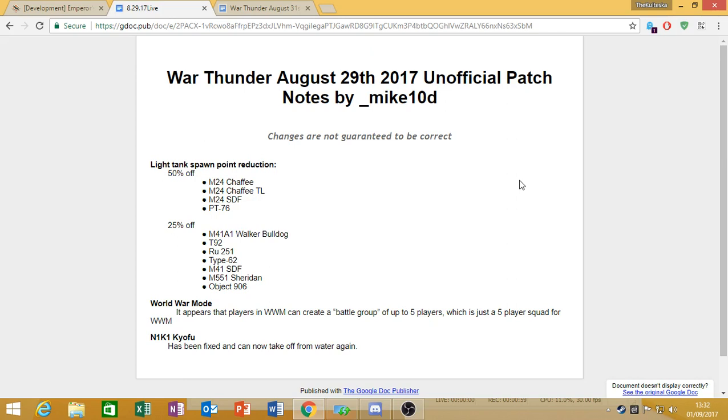Then we've got a 25% reduction to the following vehicles: the M41A1 Walker Bulldog, the T92, the RU251, the Type 62, the M41 Japanese, the M551 Sheridan, and the Object 906. For these tanks, they're all just kind of meh. The main reason they've been lowered is because, except for the RU251 and probably the Object 906, they're not particularly viable in their BR bracket. I've been grinding through the Type 62 and I'm lucky if I go even with it.